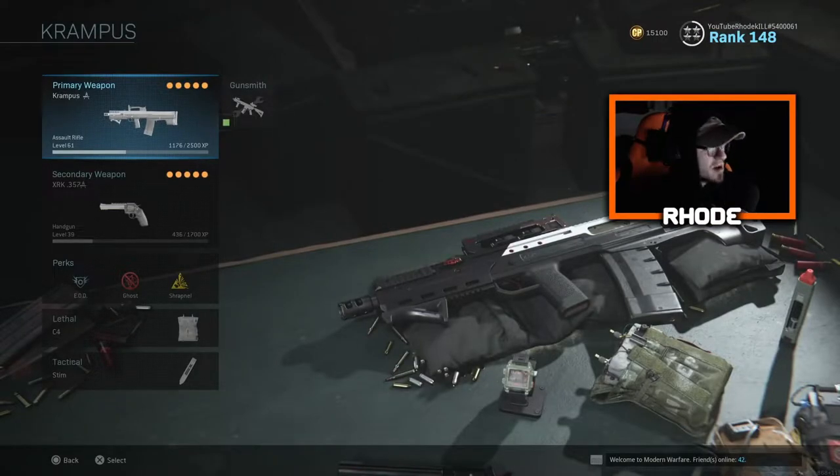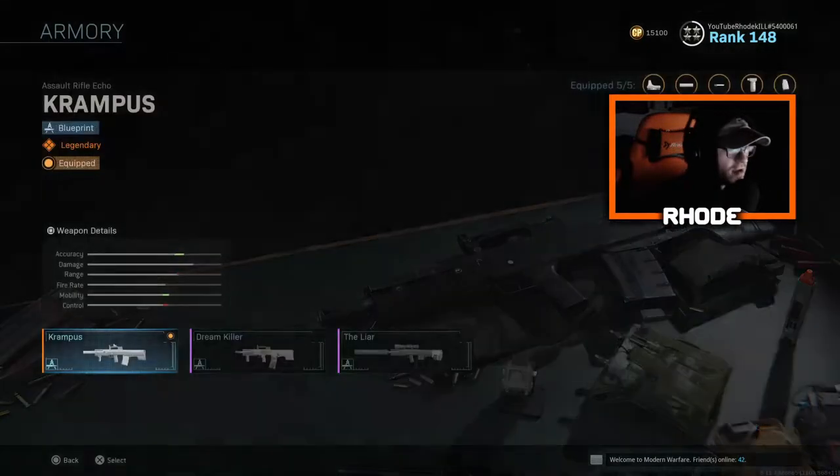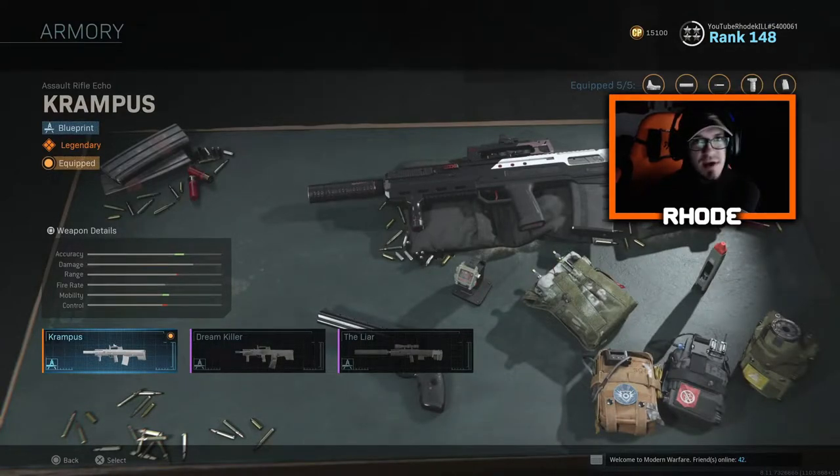What up, guys? Back with another video, man. Today we are using the Krampus assault rifle — the Odin legendary variant that you get with the Christmas bundle. It's one of my favorites beside the anime Odin, which is probably my favorite weapon out of everything. That and the AUG. But the ADS with this weapon is absolutely unbelievable. I put the attachments to make it all favor ADS speed, especially playing shoe house and shipment. That's the key to those maps because of how close quarters it is.